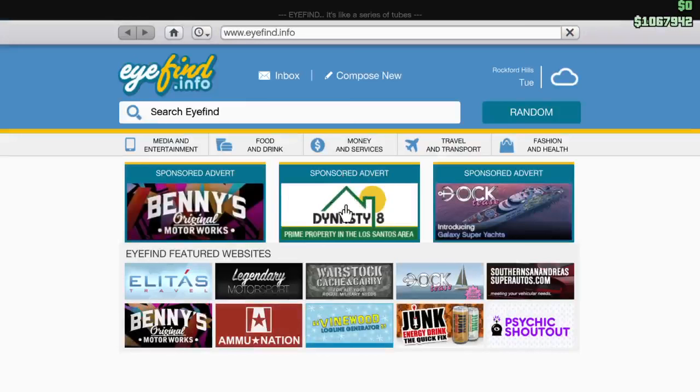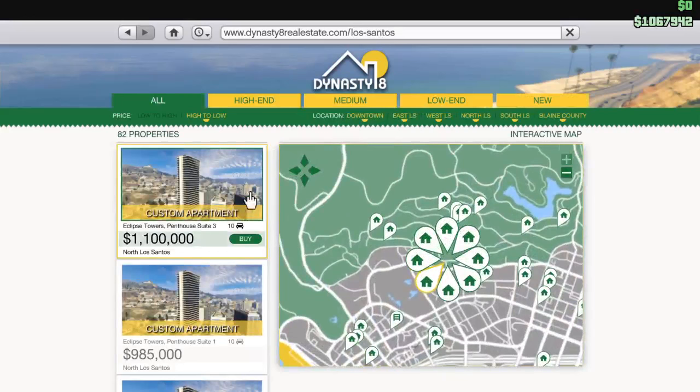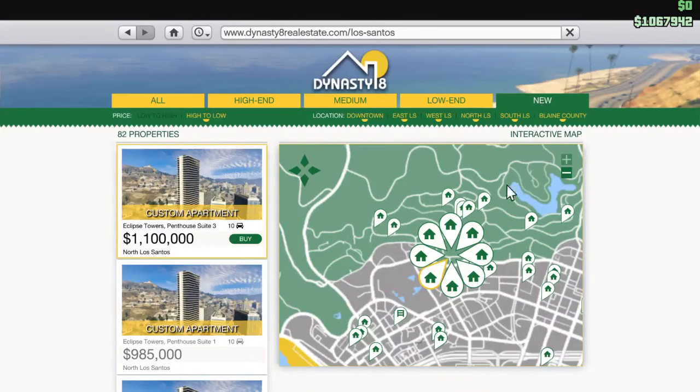If you want to buy one of the new things you have to go to Dynasty 8 right here. Do property listings and you will see some here, or you just go up and click on new and you are going to see everything there. I think it's the same.